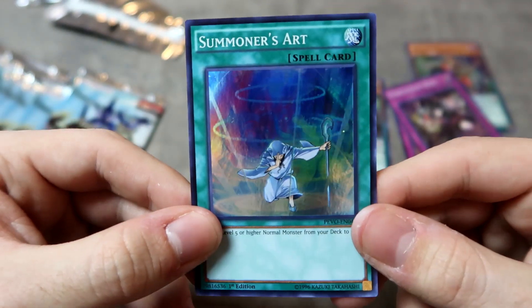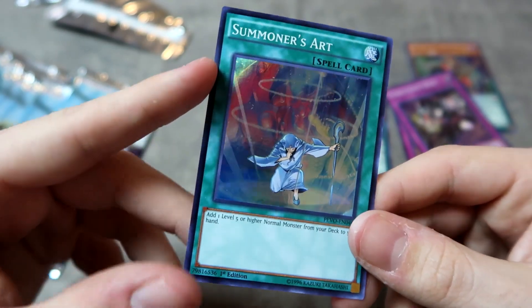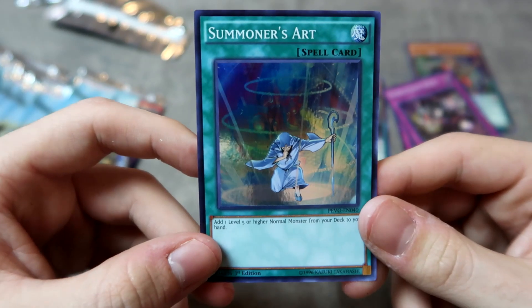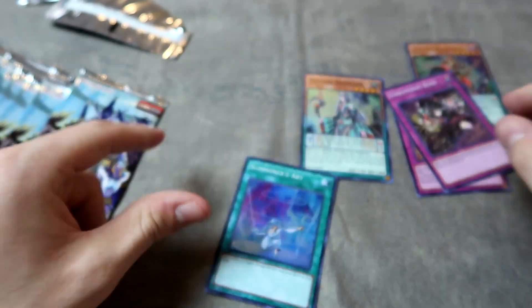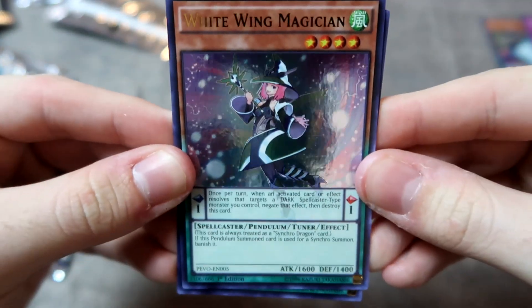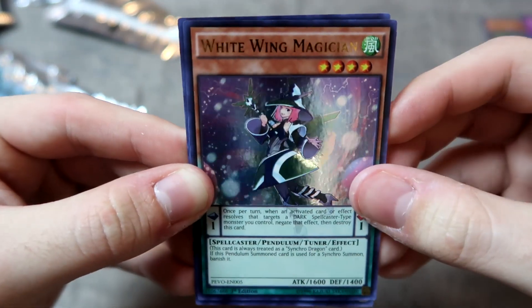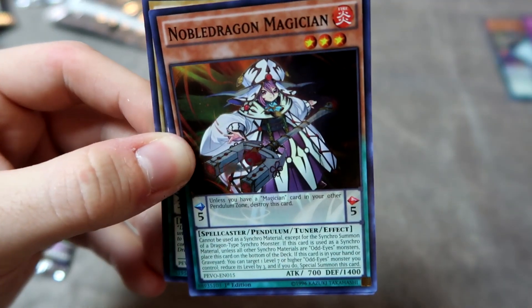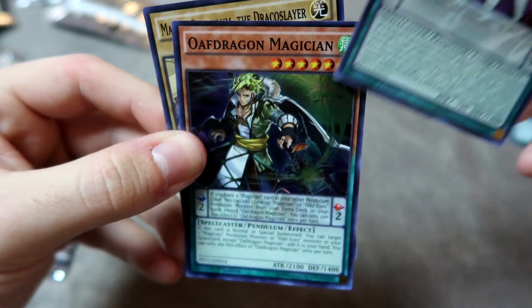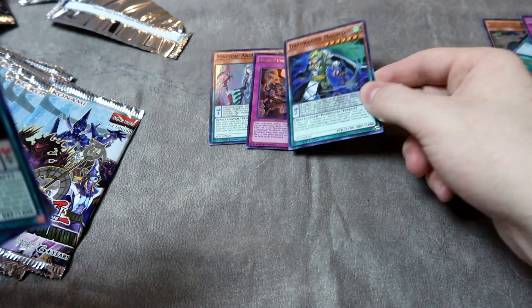Summoner's Art — I forgot this was in the set. This was a really massive reprint back in the day as Cleffort decks had just taken off. I think it also got a reprint in an Astral pack, but having a really easy accessible copy was really nice. Pack number two — we got a White Wing Magician, which is not one of the magicians we're really going to be playing. We have a Star Pendulum Graph, which is not a really bad card. For our first Super Rare, we have a Noble Dragon Magician, and then an Oaf Dragon Magician.